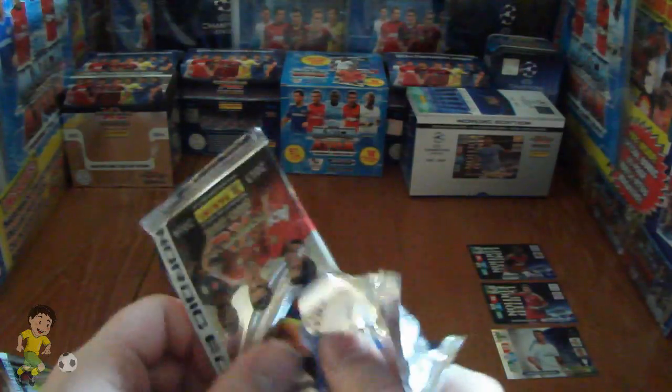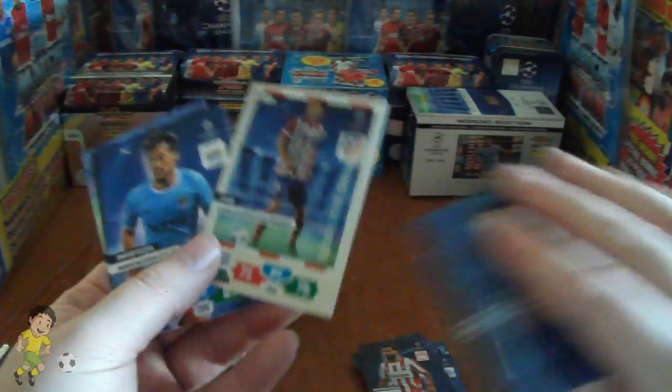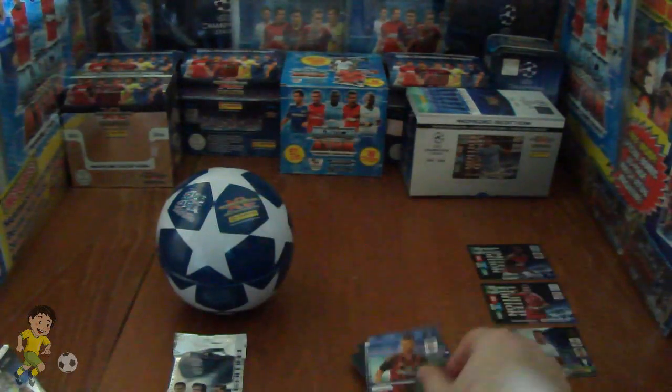Two packs to go. We have Busquets, Van Rijn, and we have Gabby — fan's favourite — David Silva, Maxwell and El Shirari of Milan.